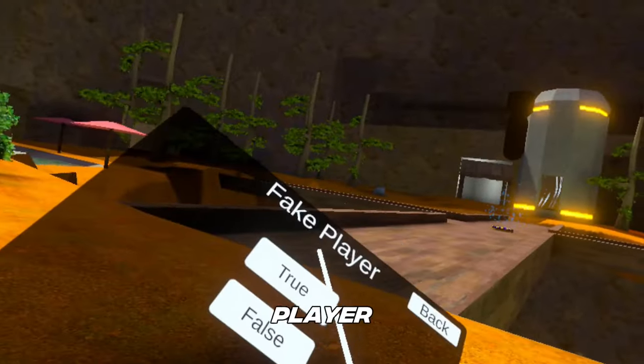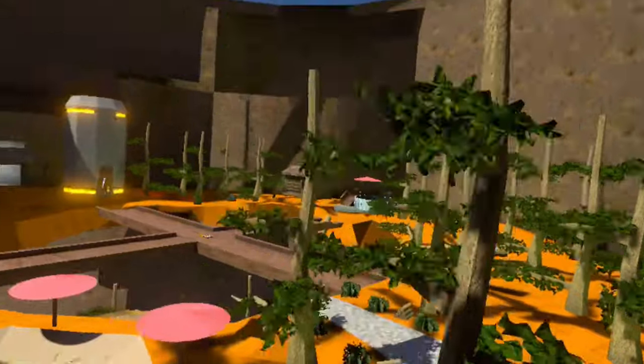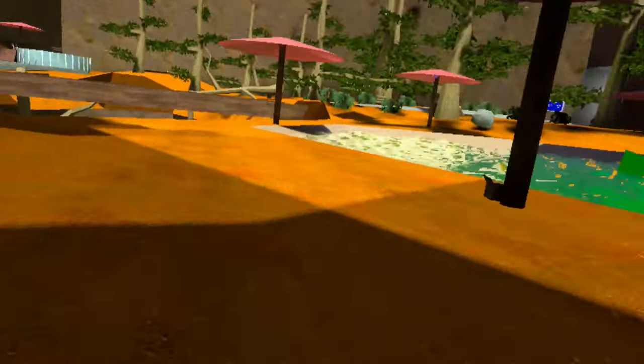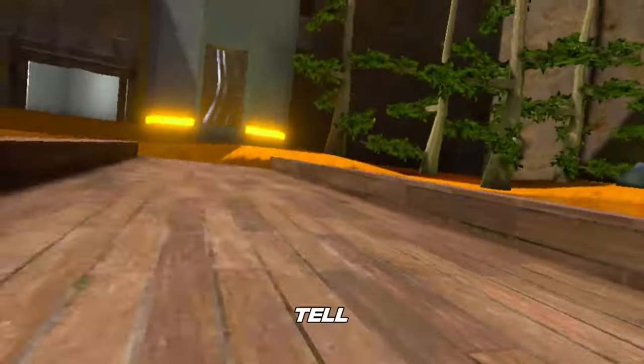There's a fake player option. If you put false, you get stuck out of your body and you can kind of free cam. Like if you want to show something — that was the nuke. But that's what that is. If you want to see the big announcement you can watch it on your own. This is a good way to troll your friends if you just give them the game and don't tell them what it's about.